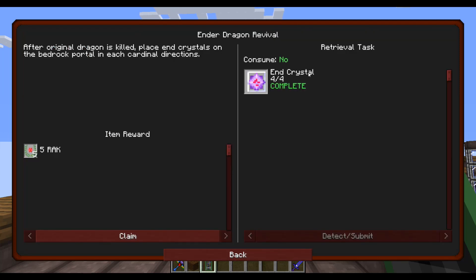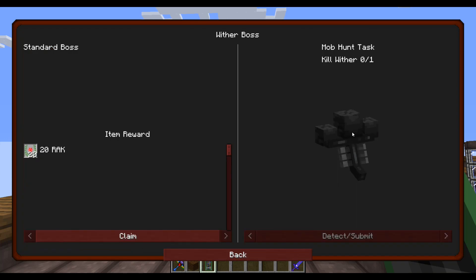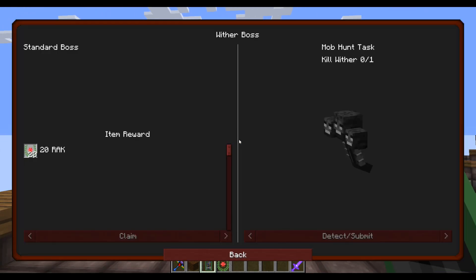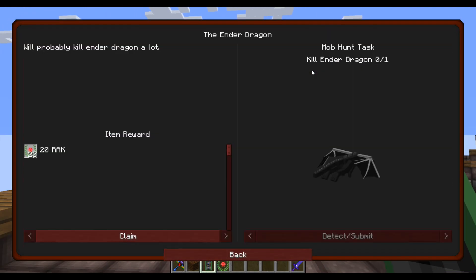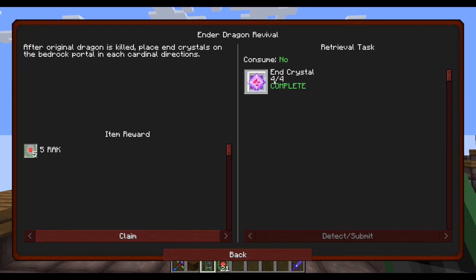On the server we already made End Crystals, so we kind of already got that. Wither Boss — now you can claim it and get your 20 Roc. Ender Dragon — claim that too. And right after that, since we already made the End Crystals, we can claim these five Roc.